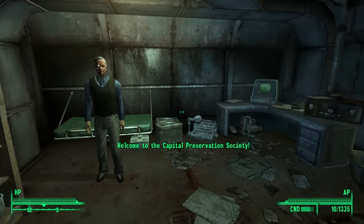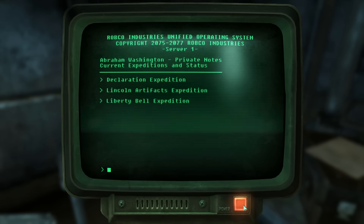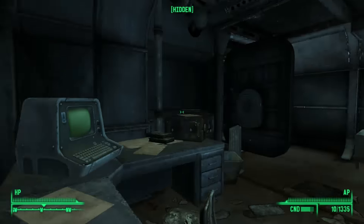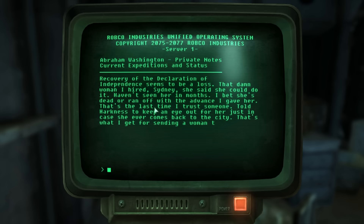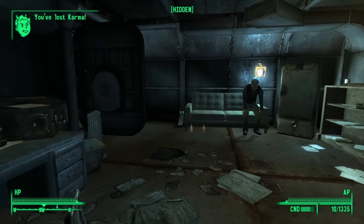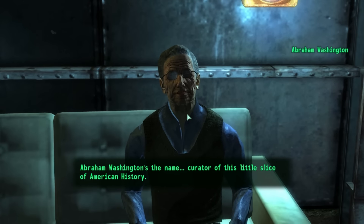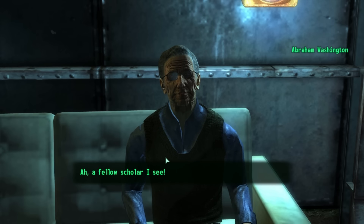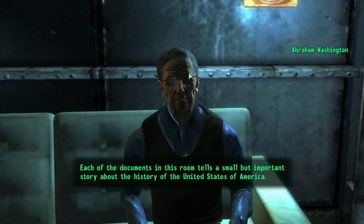Abraham Washington — hello, Abraham Washington, if that is your real name. He's not gonna like that. I should probably hide myself before I do anything. What I was saying — Declaration Expedition. So basically, he's hired a woman and hasn't seen her in months since he thinks she's run off. 'That's what I get for sending a woman to do a man's job.' It's an interesting collection, isn't it? Abraham Washington's the name — curator of this little slice of American history.